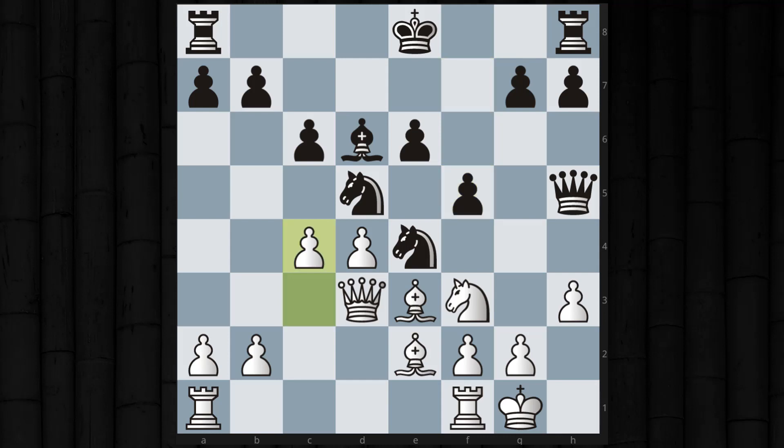I could push c4 and break open the center. He could have had more counterplay if he'd played the knight more accurately, but instead he just allowed it, allowed me to trade. Now I can immediately play d5, breaking open the center and attacking those weak pawns. He doesn't really have an attack.